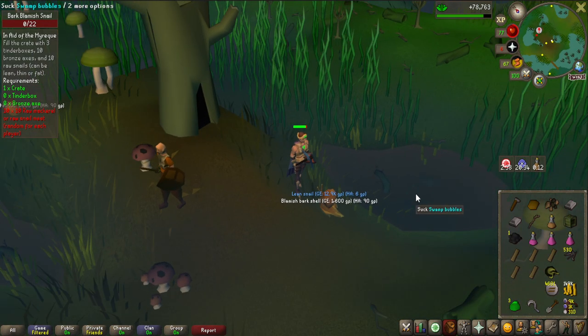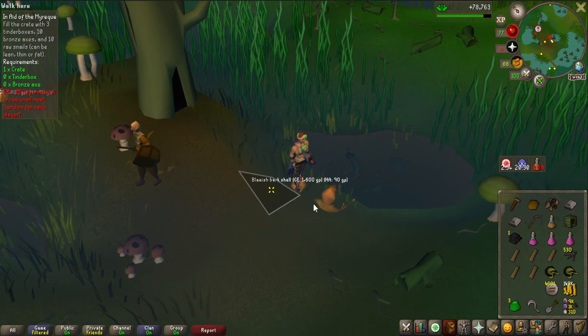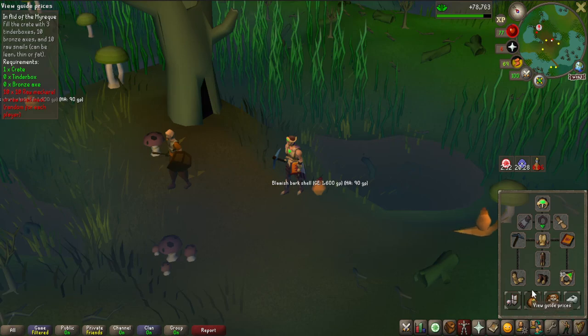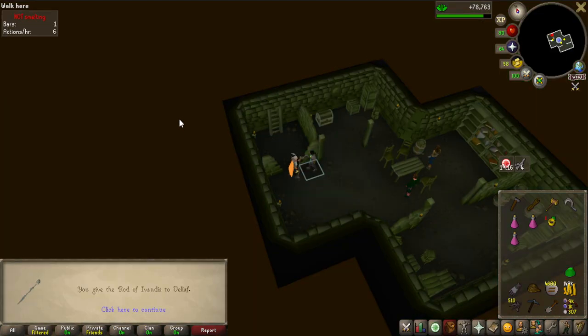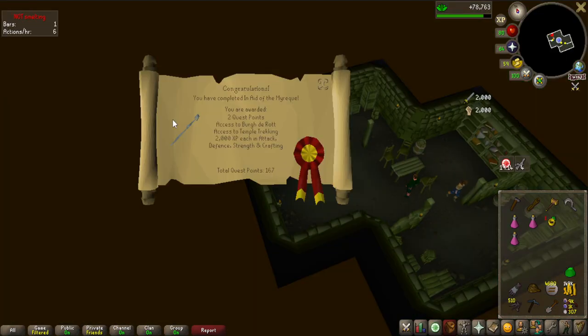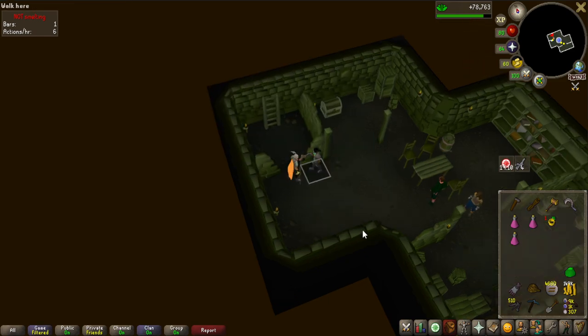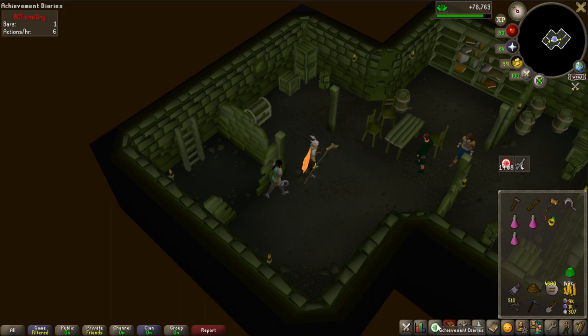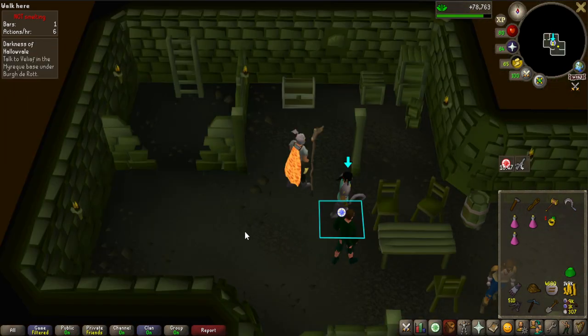What is wrong with the price of lean snails? I need 10 of them and they're 13k each - though the actively traded price seems different. In Aid of the Myreque is now completed as well for some experience, mostly combat and crafting. I don't even remember which quest is next - I thought it might be A Taste of Hope, but I was wrong.